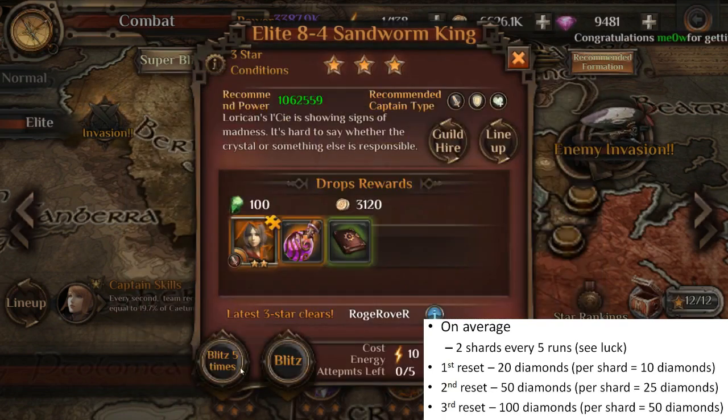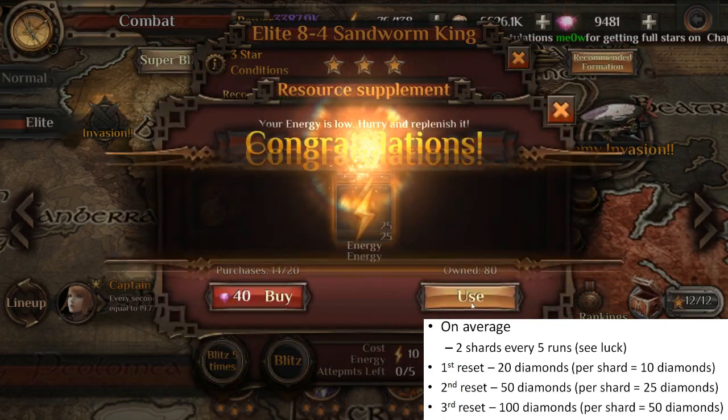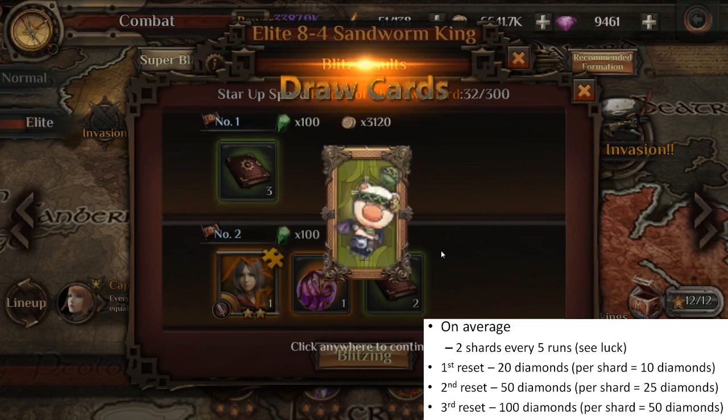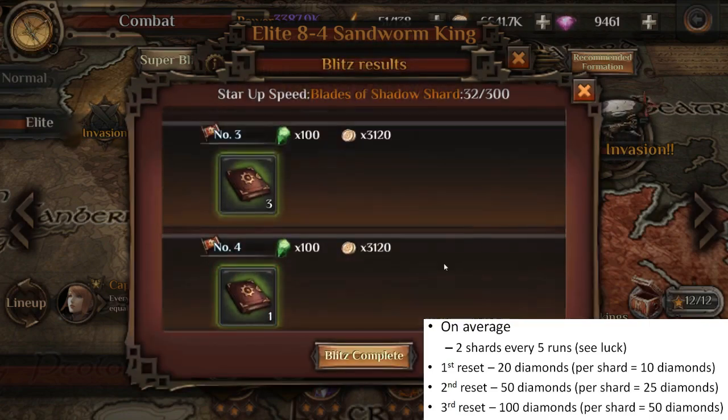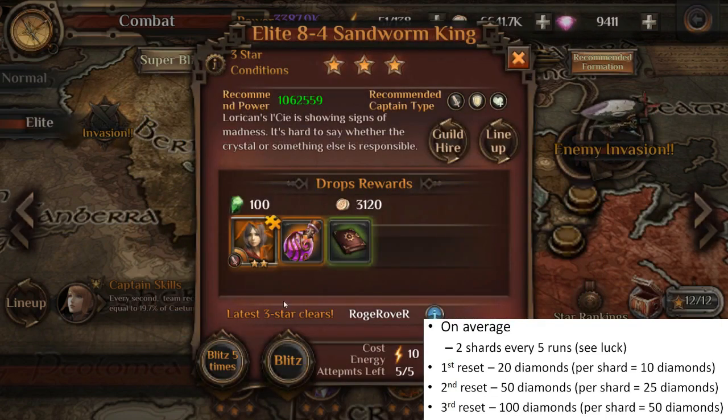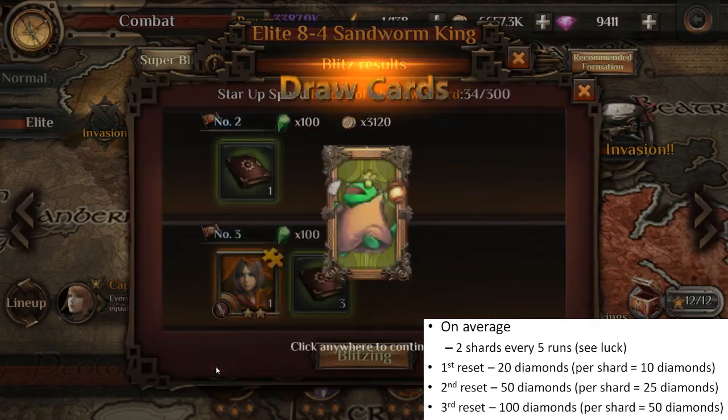For the second reset at 50 diamonds, if you get two shards, each shard costs you only 25 diamonds — still worth it. For the third reset at 100 diamonds, if you get two shards you break even with the in-game valuation at 50 diamonds per shard. I usually only reset twice, since on the third reset RNG might give me just one shard or no shards for 100 diamonds, which is terrible value.